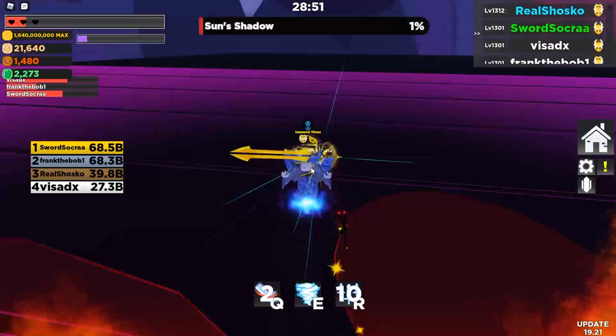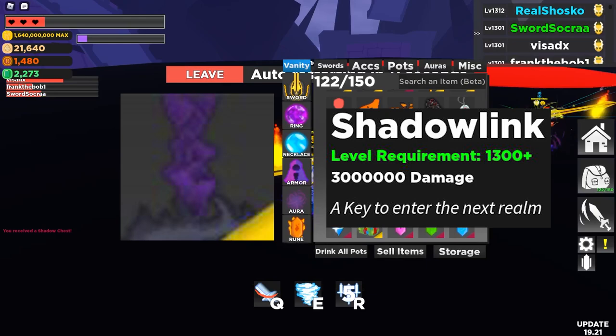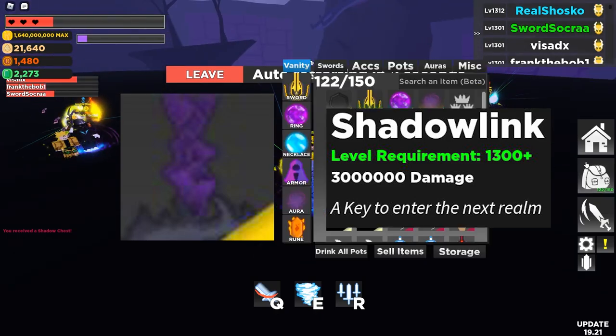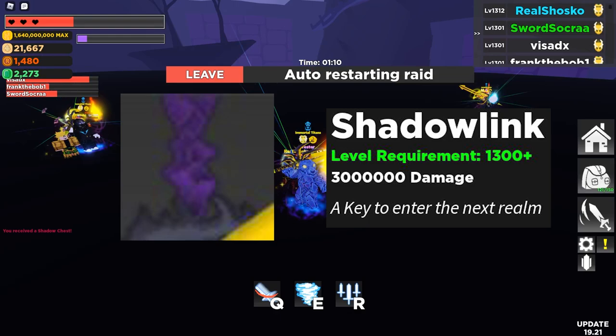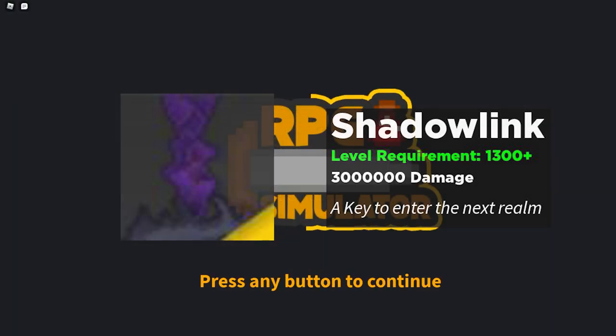Next, we're going to talk about the new weapon known as Shadow Link. This is a very, very powerful sword — in fact, the third most powerful sword in the game — and it does 3,000,000 attack. I very much recommend everybody goes for it. Not only is it required for a very powerful crafting recipe, it is just strong in general. If you do not have Infinity, go for this, because it's a little bit easier to get than Infinity, and it is so much better. Of course, Infinity is still a little bit stronger, but Shadow Link is still very, very strong. 3,000,000 damage is a lot.